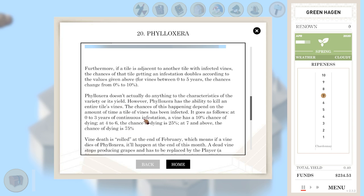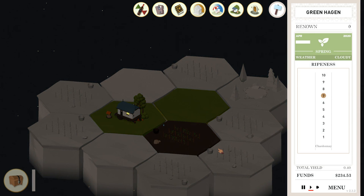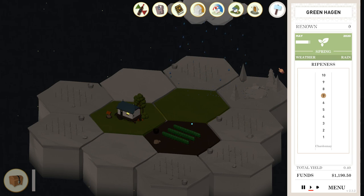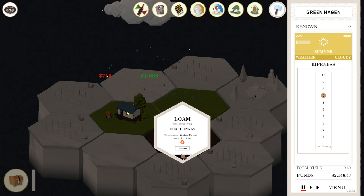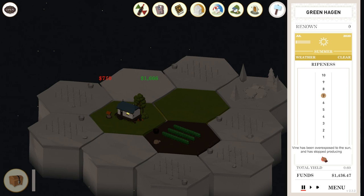Nothing you can do — they're going to have Phylloxera forever. Unless I uproot them, which I just can't afford to do. Oh my gosh, it's already up to seven ripeness. Well, this rain is coming at just the right time. Let's take a look at our sales — still waiting to sell 60 more bottles. That's fine. Do not want to get too much foliage. Optimal foliage. And in July I will want to check back in with our distributor. Now they're overexposed to the sun — how are they overexposed with optimal foliage? It's hard difficulty, that's what I'm going to say.